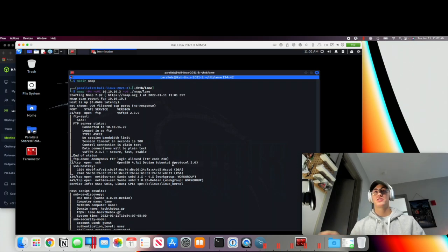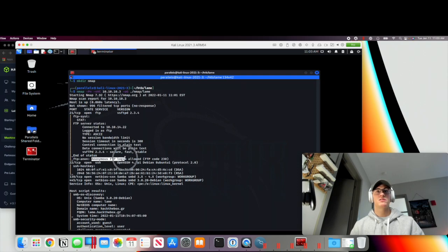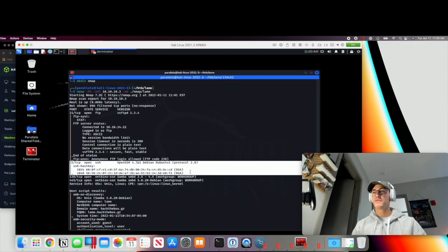The scan just finished running. Let's check the output. The first port and service that are open is port 21, FTP, which is standard. We want to take note of the version number — there might be a potential attack surface for that specific version. One very interesting thing I noticed right off the top is that anonymous login is allowed, so we can just log in as the anonymous user and see if there's anything in that directory. It also looks like SSH is open.